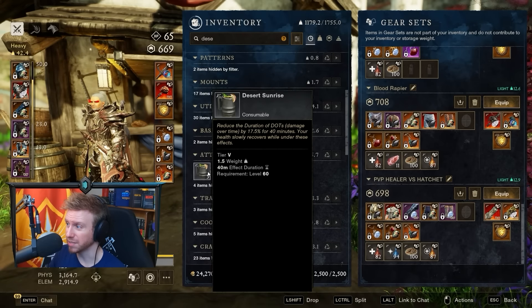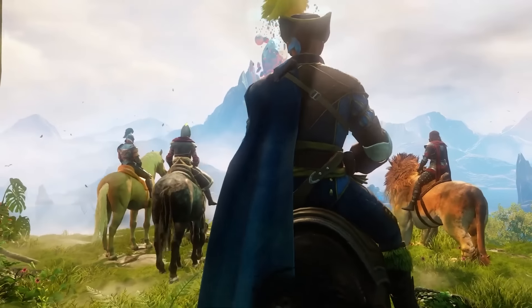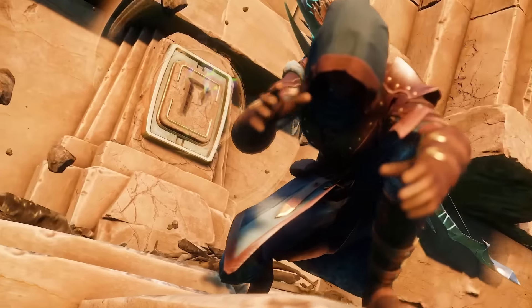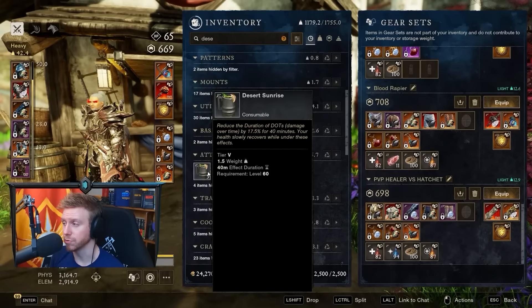With all of these consumables, make sure you pick up roughly five of each. Unless you've got a really good group, you could be in there for about two to three hours. Have a few Angry Earth Ward potions, a few Angry Earth coatings, some attribute food, Desert Sunrise, and your Honing Stone — a decent stack of each so you can pop multiple ones if the raid goes longer.